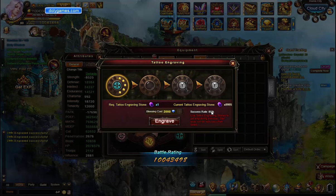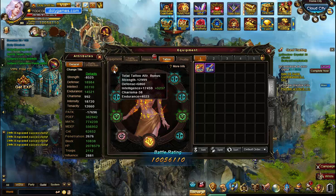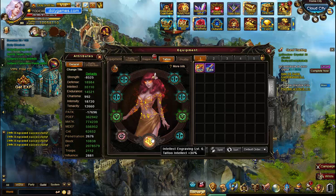The Success Rate is going down as I use this. The Blessing Cost definitely improves the rate to 100%. So the early ones you don't have to worry about. Oh, I got Intelligence — that's nice. So that green number is saying what's being improved. Plus 5,000 Intelligence is no joke — that's quite a bit. Okay, that's 20,000 plus magical attack. So that's absolutely no joke. If you're all Intelligence tattoos, that would be even crazier.